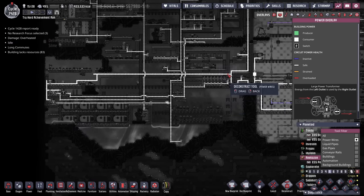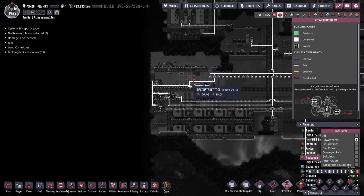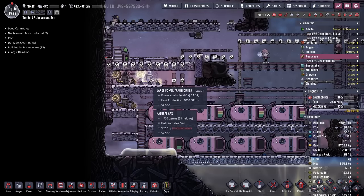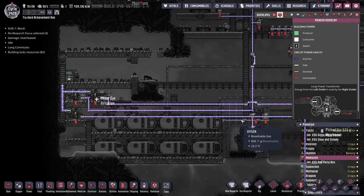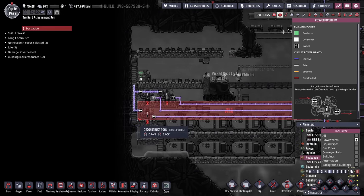While the duplicants are working on all these projects, we're able to recover a lot of materials from disassembling the old power plant — which is funny because we don't really need the materials. Oh wait, I had power transformers in there. I just realized I'm going to have to move all those as well. In the meantime, the entire base just went dark. No big deal, we're going to be fine.